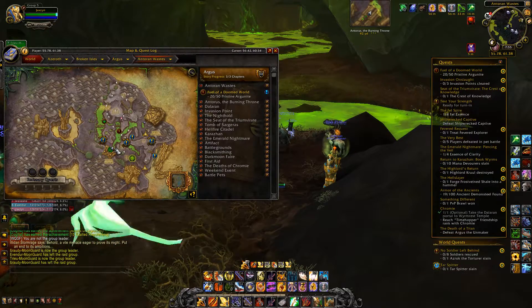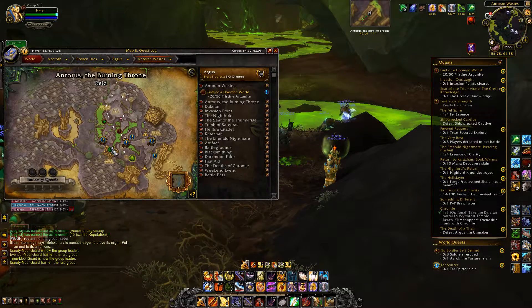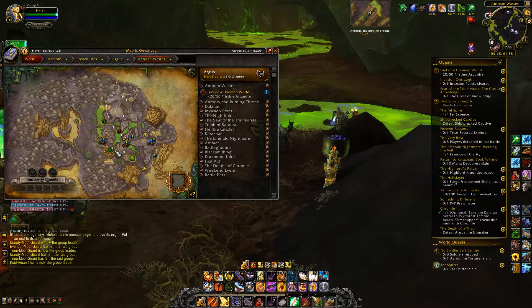You'll see this green point — it's around the 54, 62 mark. That's just right up on the right-hand side where your cursor is. Go check that out — that is the entrance.